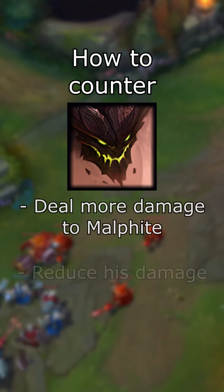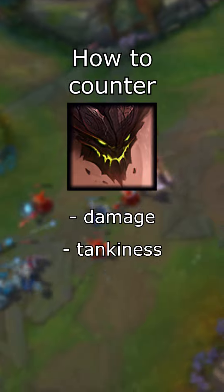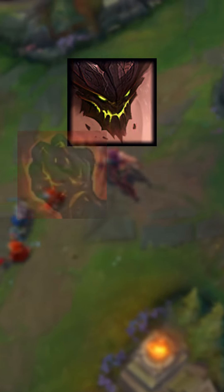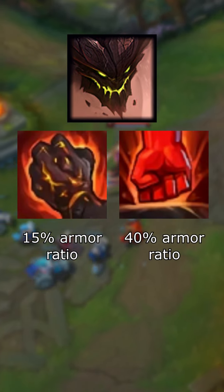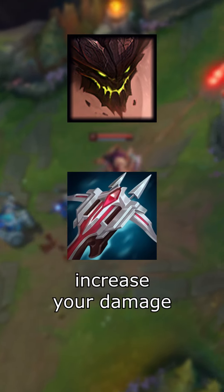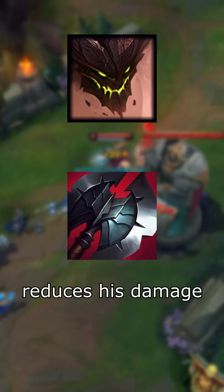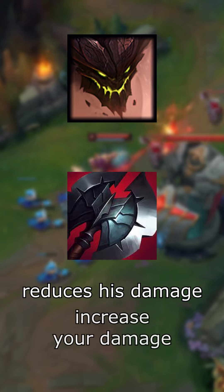Here's how to effectively counter Malphite. It's important to understand that both his damage and tankiness rely heavily on his armor — his W and E's damage both have armor ratios. Instead of building armor penetration, which would only increase the damage you deal to him, it's more effective to reduce his armor with Black Cleaver, which reduces the damage he deals to you and your allies, and increases the damage you deal to him.